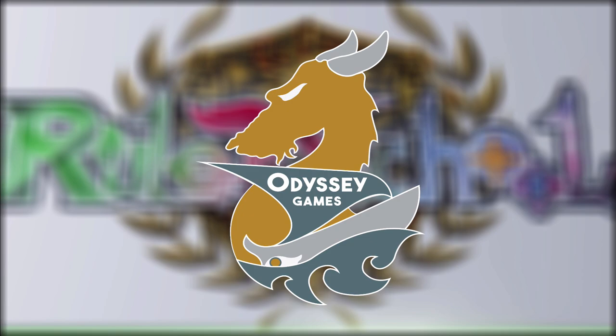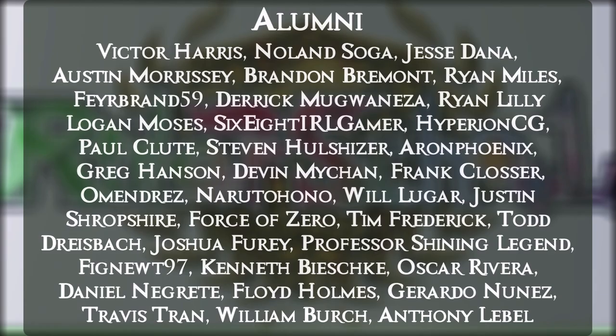Ruler School is brought to you by Odyssey Games, where you can go to get singles for all your Force of Will and other trading card games, as well as these amazing patrons.